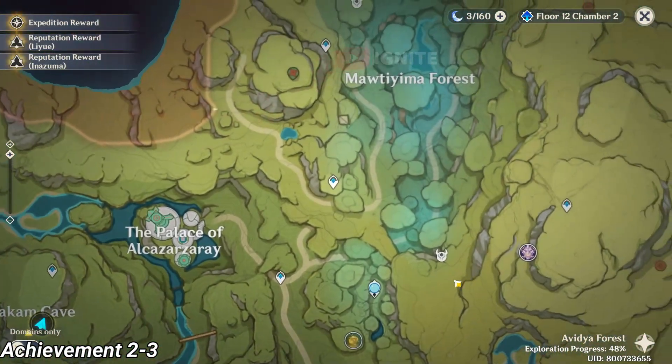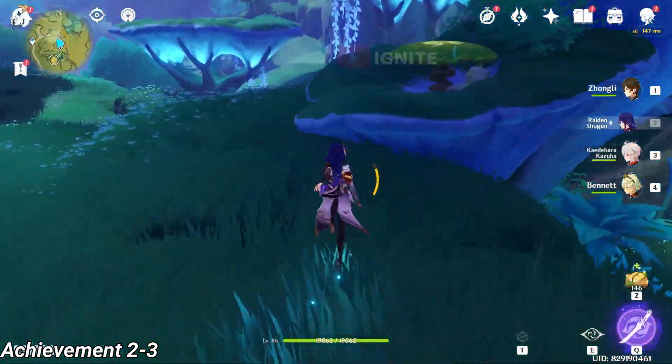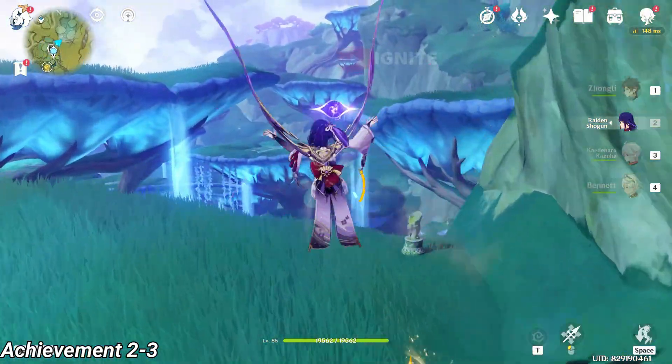For the second achievement you have to come to this location. After coming to the Stage of 7, you just have to go straight and bounce through this mushroom, and you have to go to this location.